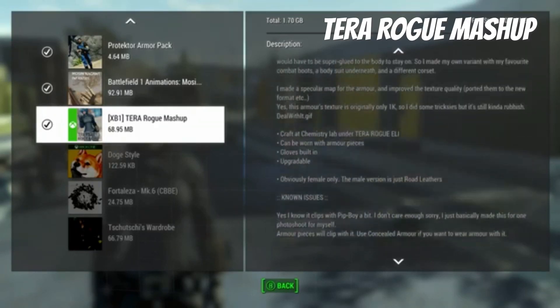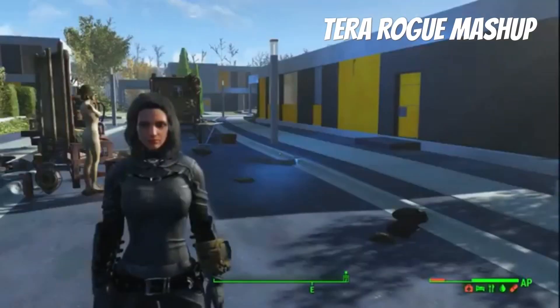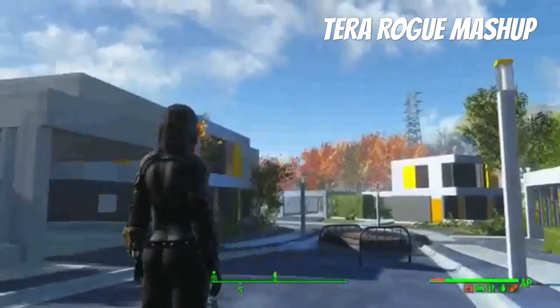Anyway, you can craft it in the lab under the Terror Rogue Eli and it can be more of our pieces, like common armor pieces — I'll show that in clothes building. It's upgradable, so it looks pretty good.